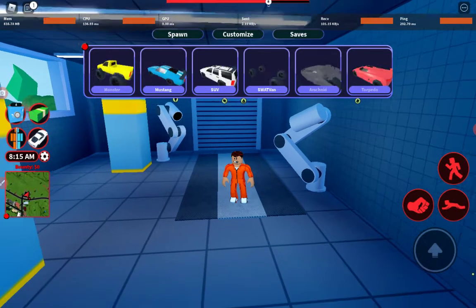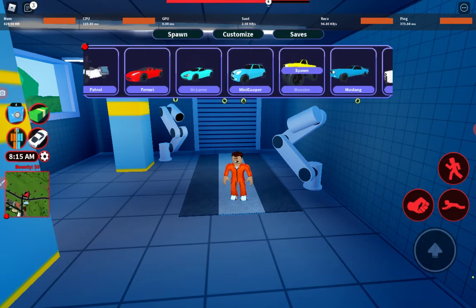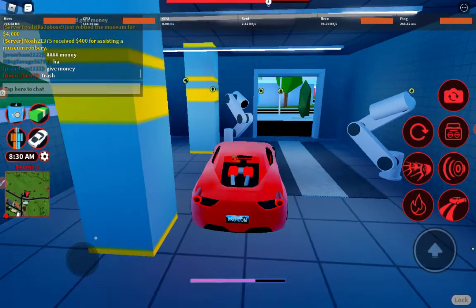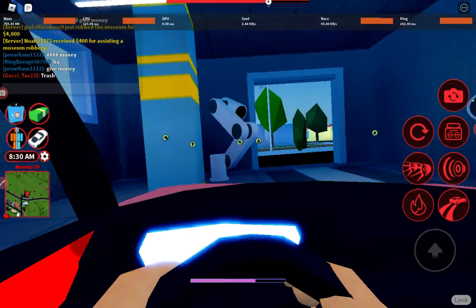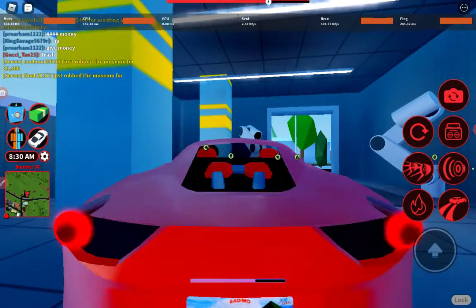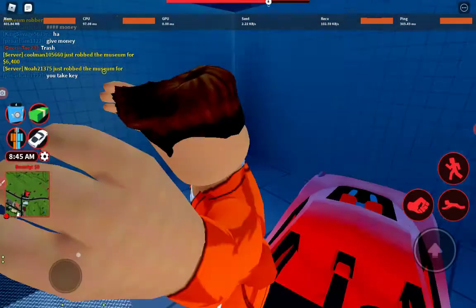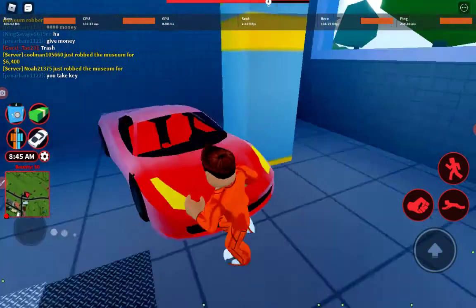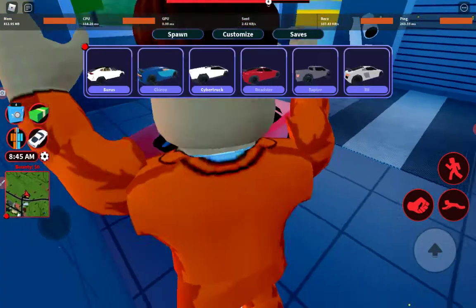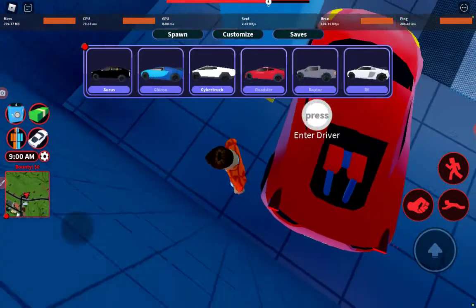All right guys, so this is the Ferrari. Where is it? Here it is. Look at the interior. How do you guys think it looks — good or bad? It's also a really good vehicle. I think it's also buffed.